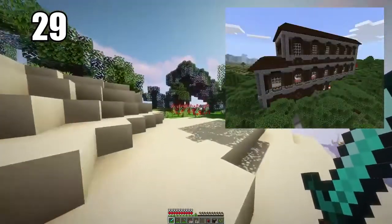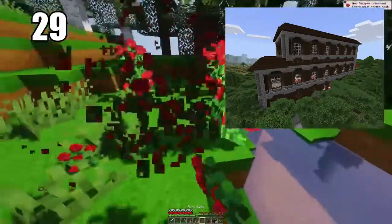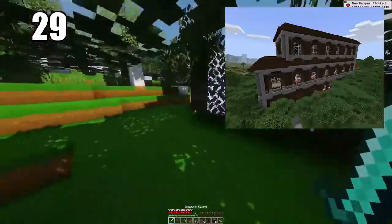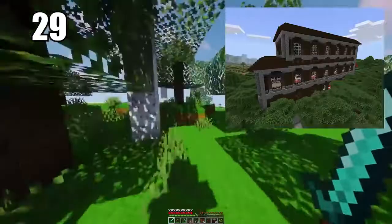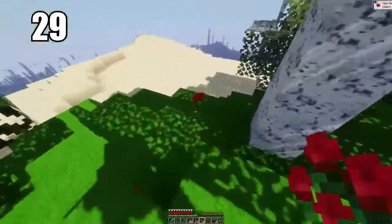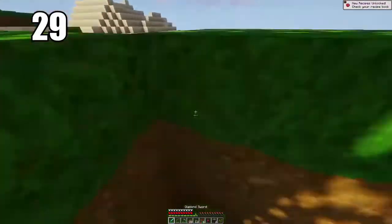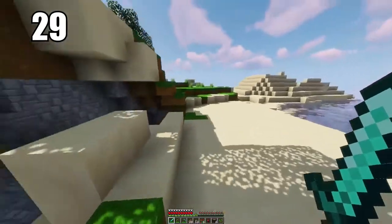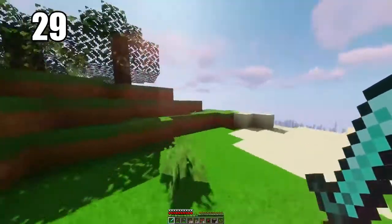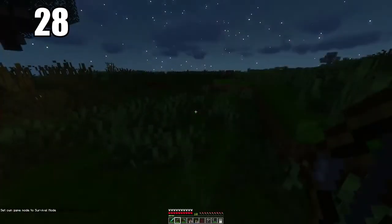Tip 29 is raiding woodland mansions if you know what you're doing and you're ready. These are a little hard to raid and survive, but if you manage it you'll most likely come away with a totem of undying. This item, when held in your hand, will instantly revive you when you take a death blow — it's really the only way to cheat death in Minecraft and probably the best item in the entire game.